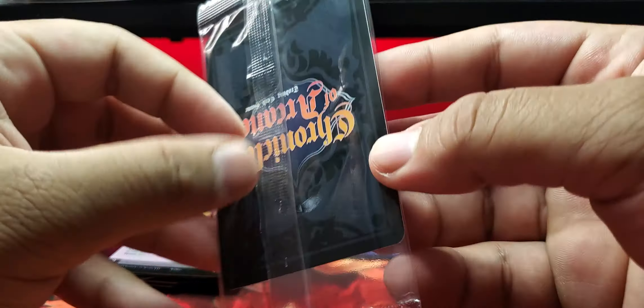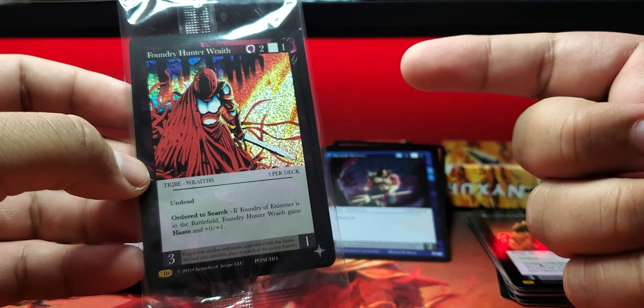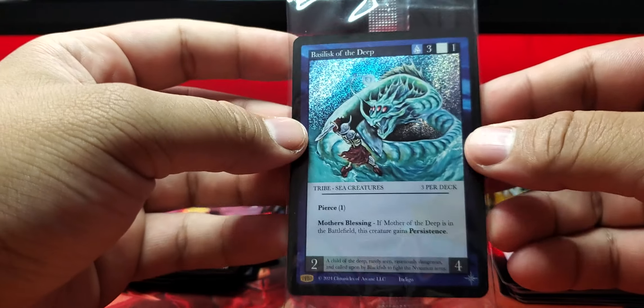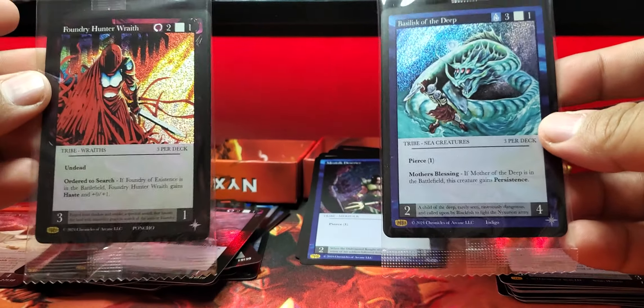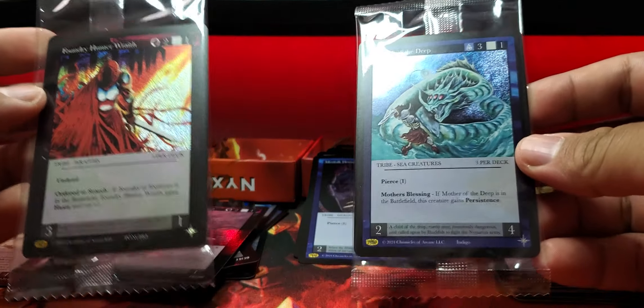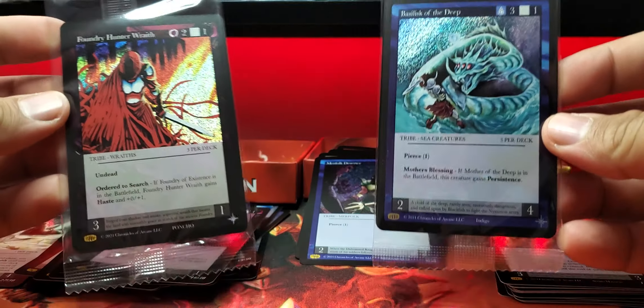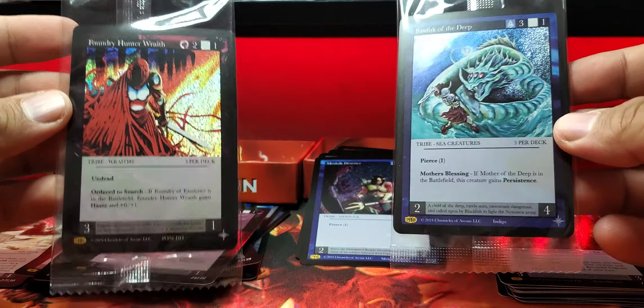Since non-alternating is winning, we reveal their topper first. How many times am I going to pull this topper, folks? This is like my fourth or eighth one — I lost count. And now the moment we've all been waiting for — the regular. We got Basilisk the Deep. Ironically, I think the non-alternating won this one — better rarities overall. Foundry Hunter Wraith or Basilisk the Deep — this artwork is the best though, done by Indigo. But everybody loves Void.